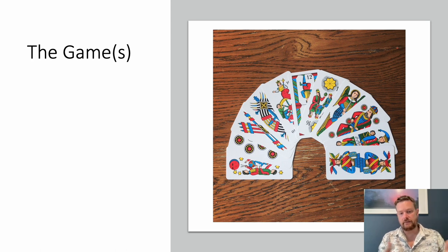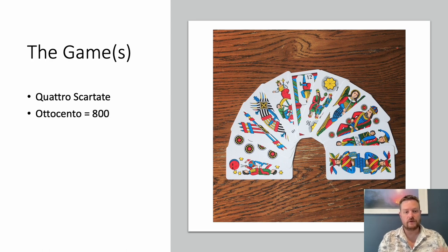Basically it's the same as any other version — you play until one of the partners gets to 800 points. Another way you can play is Quattro Scatate, which is four hands. You play four hands and then add up your score. Or you play Ottocento, up to 800. Or you play Milorni, which means playing up to 1,000 points. There is also a two-player version people call Milorni because you also play it to 1,000 points, but I'll talk about that another time. We're talking about the four-player game — it's just that the end point is different.